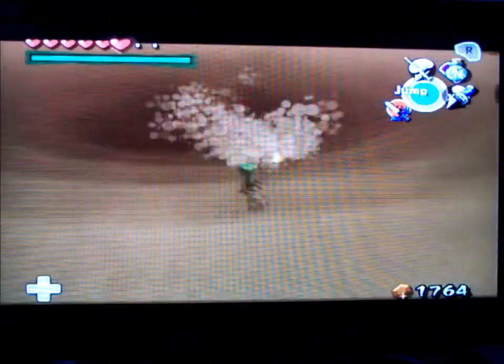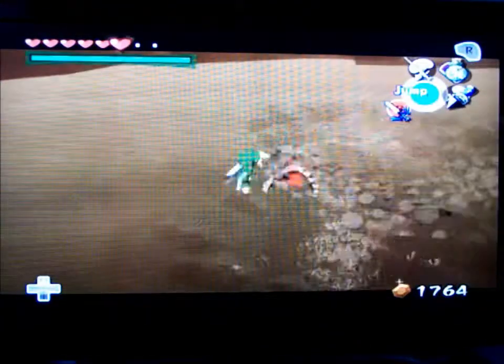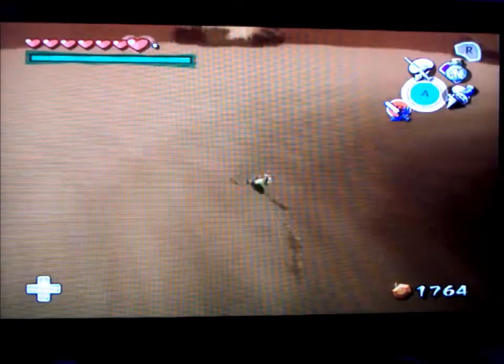It takes away two hearts. I like taking care of these little guys first, mainly because the only point of them is to get your Z-targeting off, and they drop hearts so they're good. It's a very simple boss fight — you just use the hookshot. Keep moving, don't— oh, now he's gonna start flying.